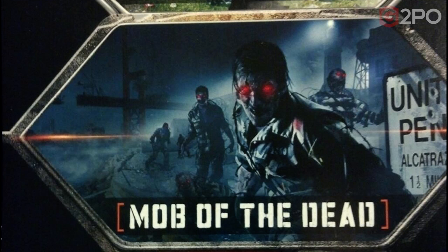Last but not least, we have Mob of the Dead. That sign is much clearer now — we can see it clearly says 'United States Penitentiary Alcatraz, one and a half miles.' I put the actual image of that sign from Alcatraz in a previous video and it's identical. You can see the guard tower in the far top right. It's very similar to Call of the Dead, and with that light tower, they might do the same thing with Pack-a-Punch. Definitely looking forward to the Easter egg.